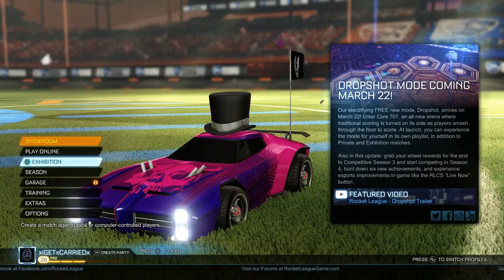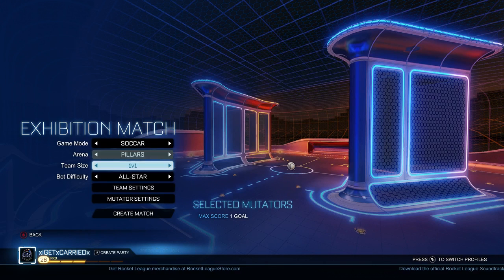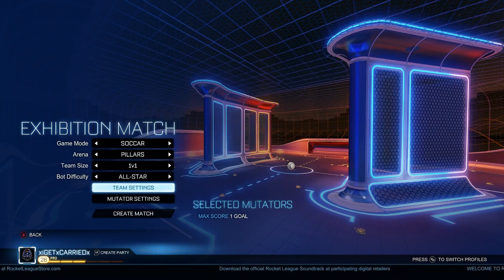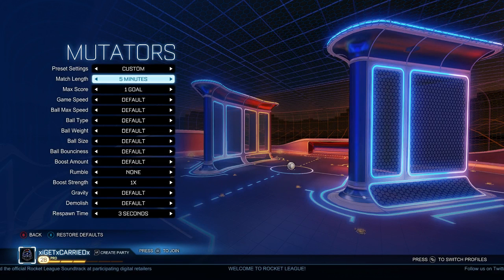So you want to go to Exhibition. The map I prefer is Pillars, just because it's the smaller map — it has the ball closer to the goals when you start out. You want your team size to be 1v1 and the bot difficulty to be on All-Star. The only thing you need to change is max score to one goal.